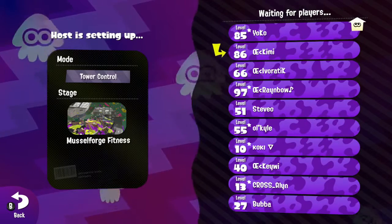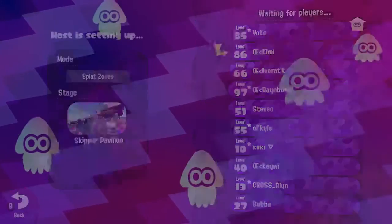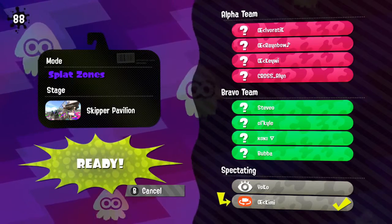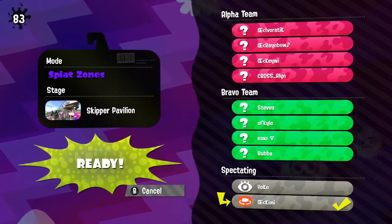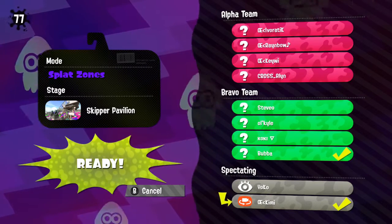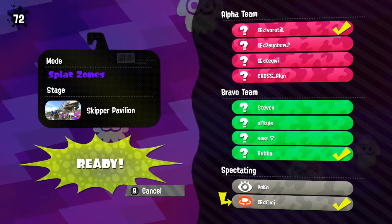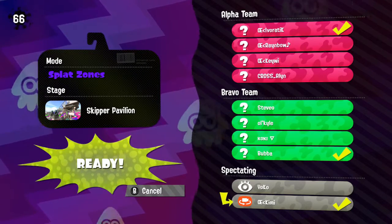The Dynabros just need one more to reset that bracket, so we're moving over to Splat Zones on Skipper Pavilion. This is a one-zone map — we're here for the Rainmaker match. Teams will probably split here. There are two ways to get to the zone: you can go down to the very end of the map where the Rainmaker kind of spawns, or you can come in from the top area and pincer the zone.